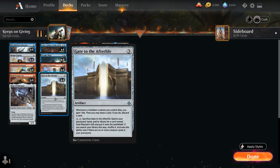The centerpiece of the deck is still Gate to the Afterlife, a 3-mana Uncommon Artifact: whenever a non-token creature we control dies, we gain 1 life and may draw a card — if we do, discard a card. For 2 mana we can tap and sacrifice Gate to the Afterlife to search our graveyard, hand, or library for Godfair's Gift and put it onto the battlefield, but only if we have 6 or more creatures in our graveyard.